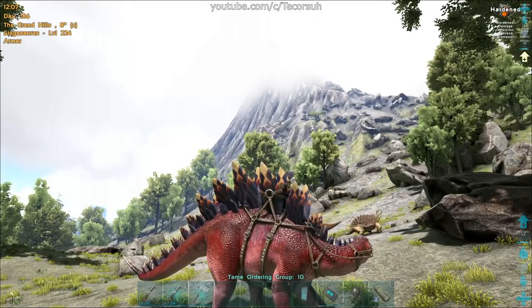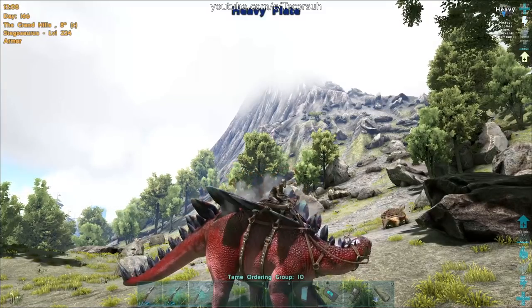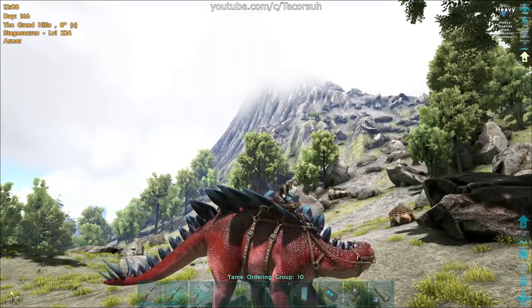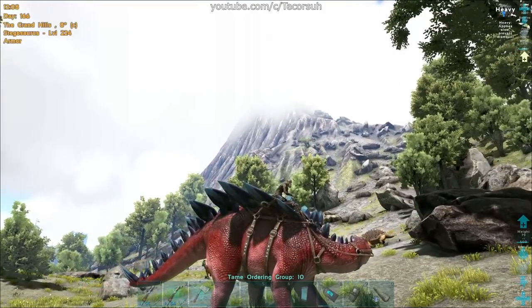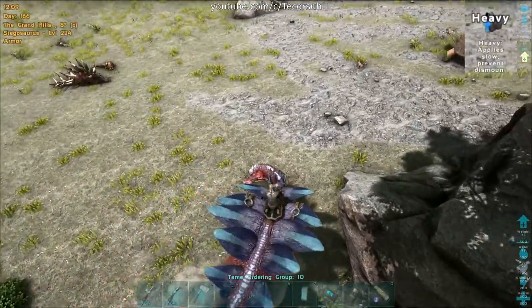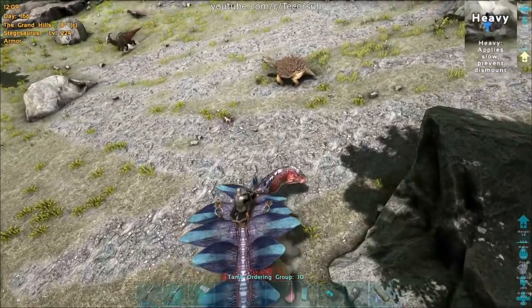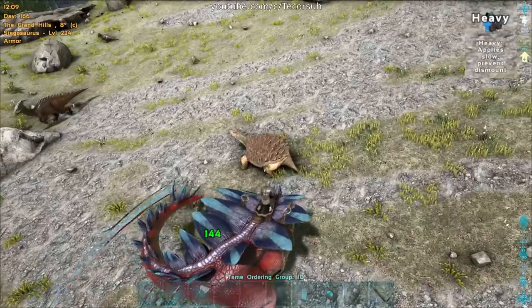Stegos have a backplate buff which changes each time you use the crouch button. There's a slight cooldown which is shown by the stego doing a little wiggle when it's ready to change. The three different backplates are: Heavy Plate, which applies a slow debuff to enemies hit with the primary attack and increases thatch harvesting.